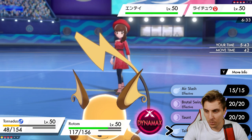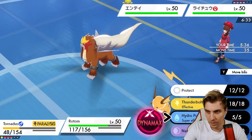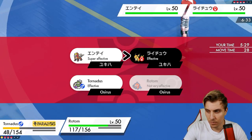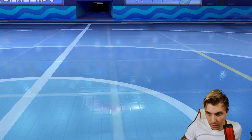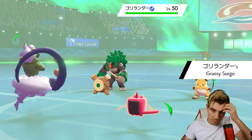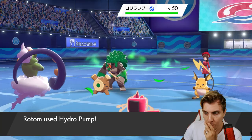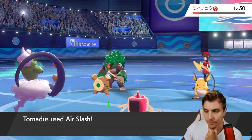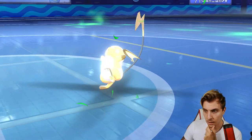We need to chase down Raichu more than anything. We go after it with Hydropump and Air Slash — we'll still outspeed the Raichu with Tornadus even after the paralysis, and hope Tornadus gets taken down by Entei. We do see Rillaboom hit the field, which also has Fake Out. Hydropump hits, Air Slash should be enough — we're not paralyzed, great. Raichu drops — a good turn for us.